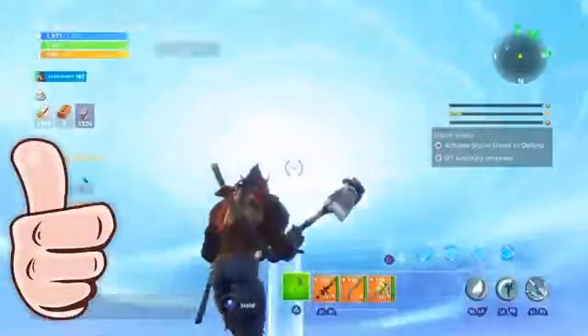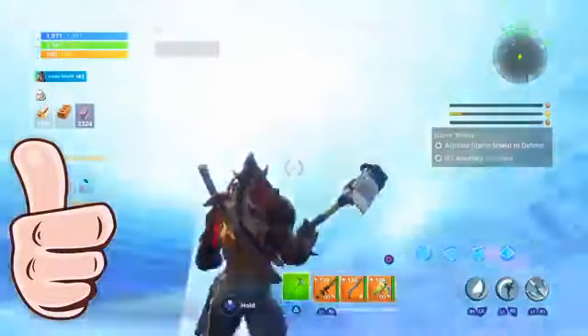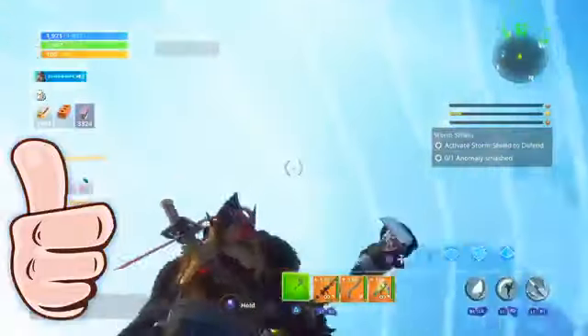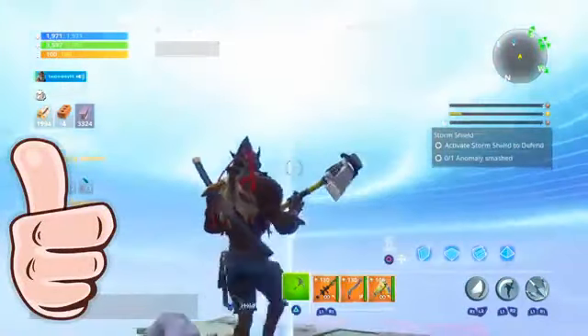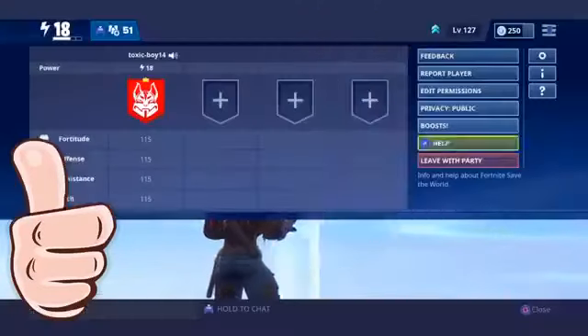What you're going to want to do is drop any gun you like — it's going to fall through. You're going to have to pick it up as fast as you can and join somebody in creative.